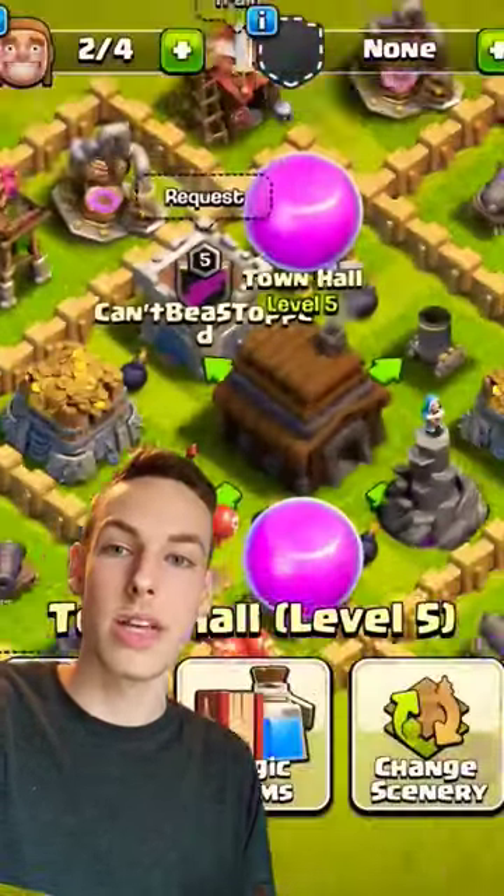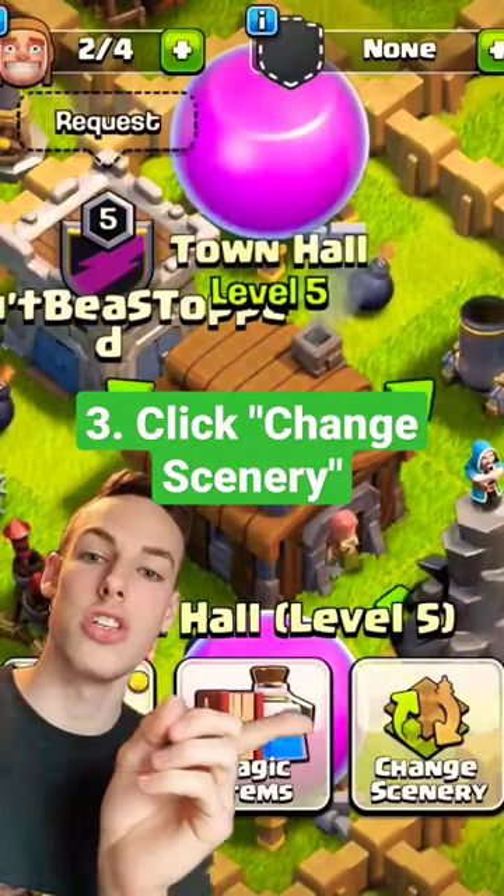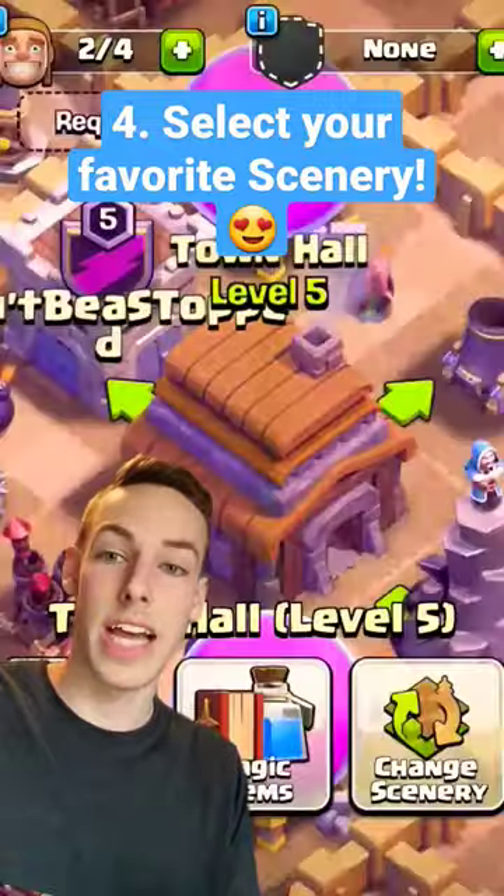Once you've bought or unlocked a scenery, all you have to do is click on your Town Hall and then click on the change scenery button. That'll open up your library of sceneries and then you just select your favorite scenery.